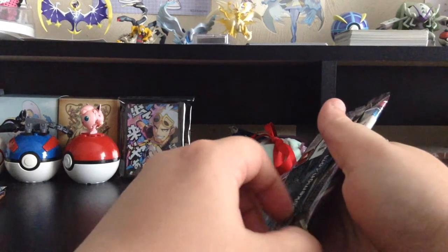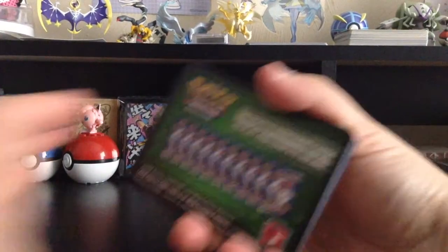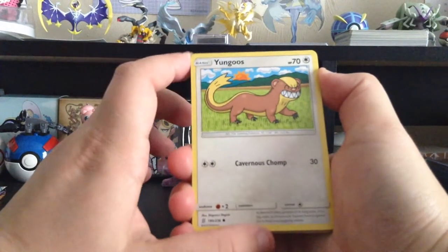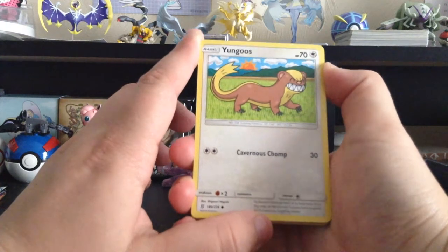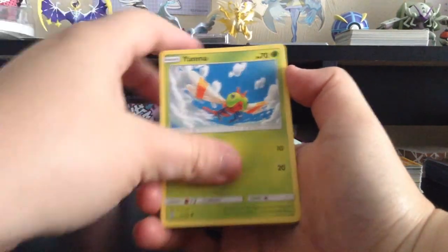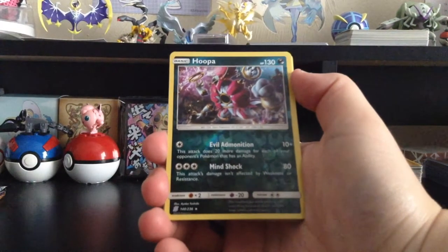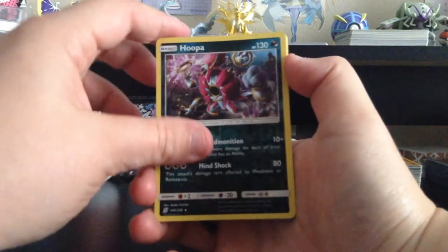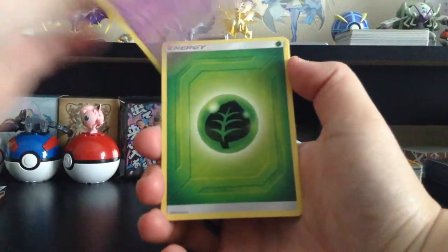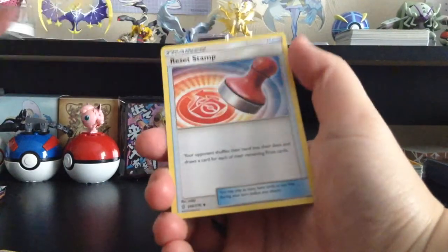By the way, is anyone excited for Cosmic Eclipse coming out in November? Dream League is going to be part of that and I love all the new character cards they're adding. I'm already looking at that set and there are so many cards I want, and Alter Genesis hasn't even been released in Japan yet. We have Yungoos, Yanma, Exeggcute, Murkrow, Snover, Reverse Holo Hoopa — a Reverse Holo Rare — Toxapex, Toxapex, Grass-type Energy, Basculin, Munchlax, and Reset Stamp.